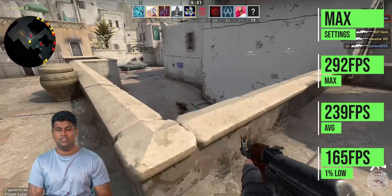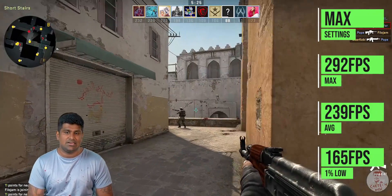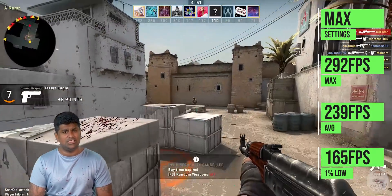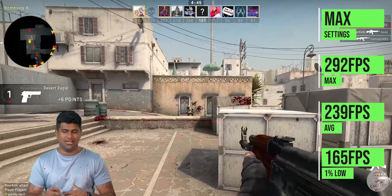CSGO is mainly CPU-dependent. The test system uses a Ryzen 5 3600 at stock, 16GB dual channel DDR4 RAM, a V450 Elite power supply, Gigabyte motherboard, and a 16GB SATA SSD. Games are tested at 1080p max settings.